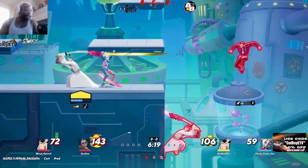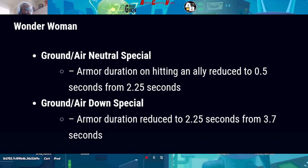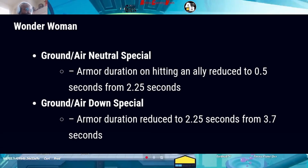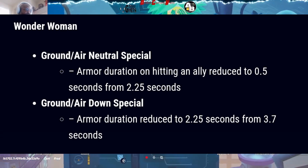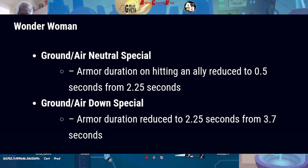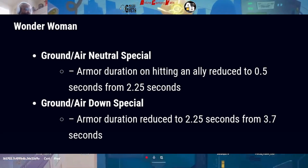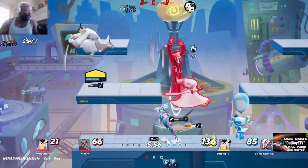Finally, Wonder Woman: for her ground slash air neutral special, the armor duration on hitting an ally reduced to 0.5 seconds from 2.25 seconds. For her ground slash down special: armor duration reduced to 2.25 seconds from 37 seconds. Big changes in this patch — this is very good for the game overall.